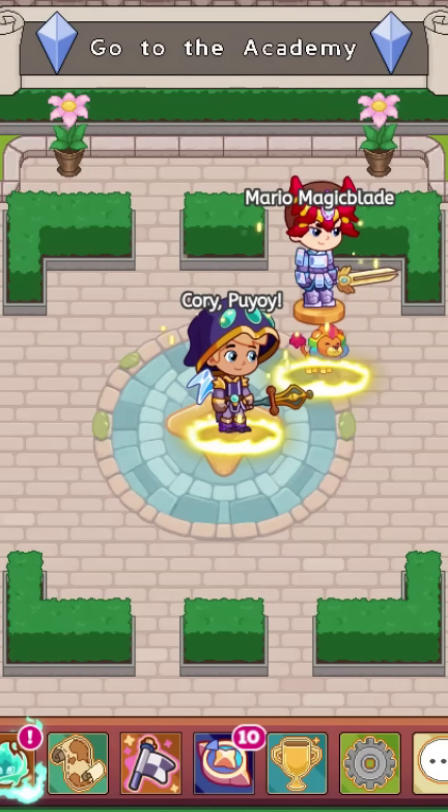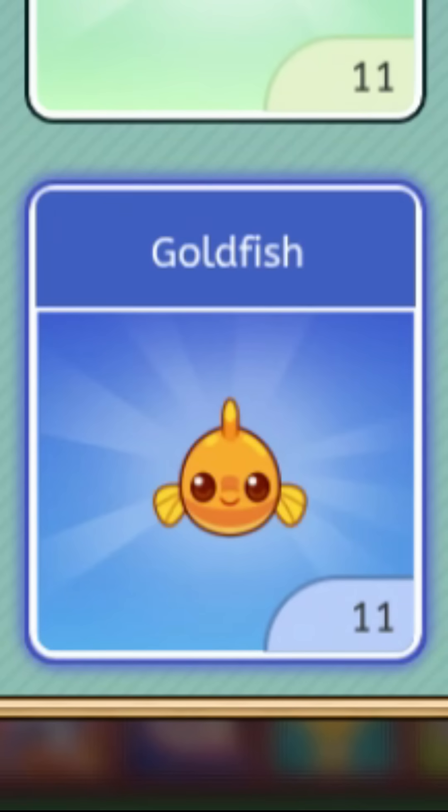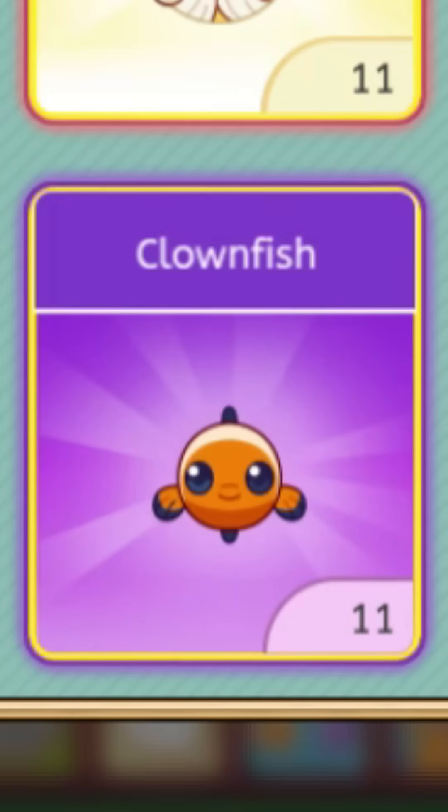There were some new buddies in pet gear added into the game, so let's go ahead and look at them. We got three buddies: the goldfish, the clownfish, and just a salmon.